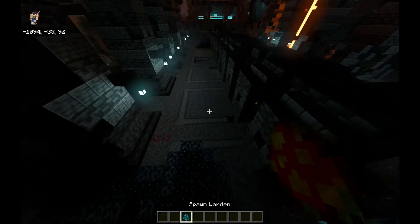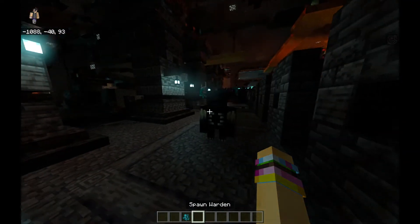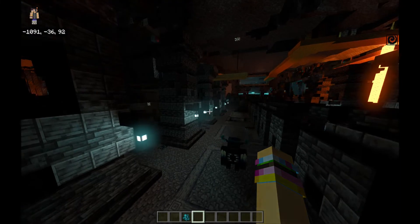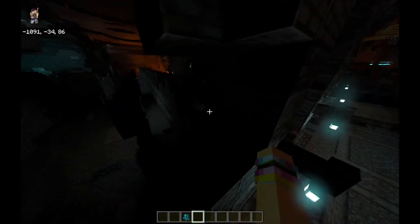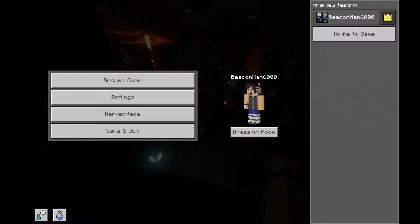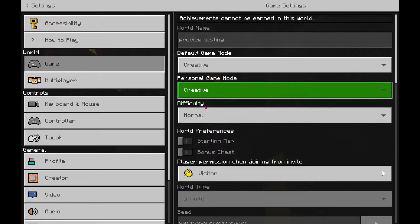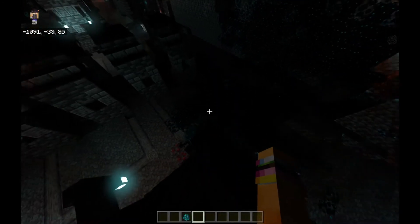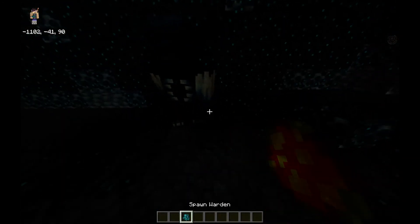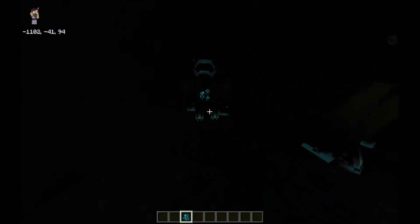Let's try it out. It's the Warden! I don't seem to be having the darkness effect — is it because I have ray tracing on? Also, the lava looks so cool with the Warden nearby.